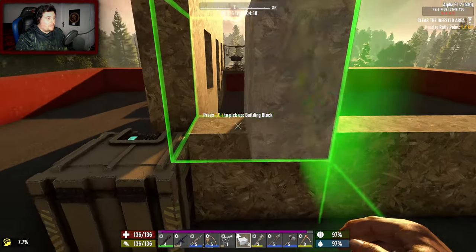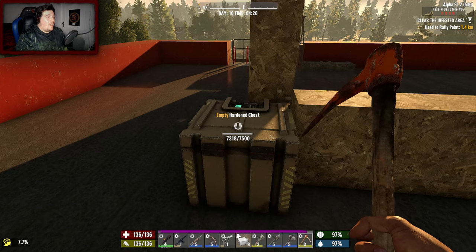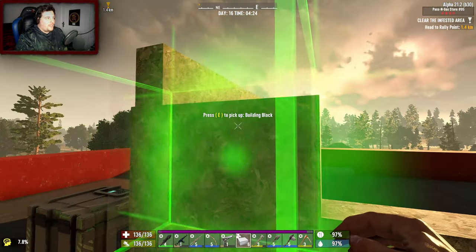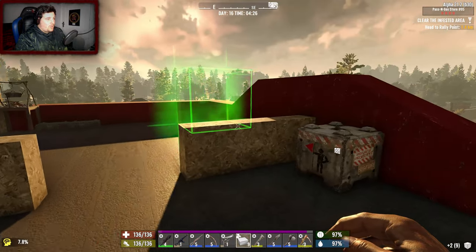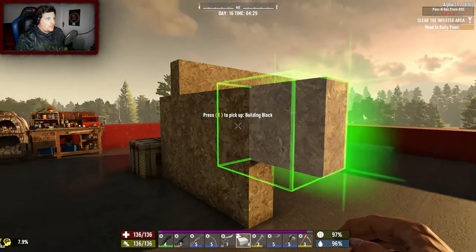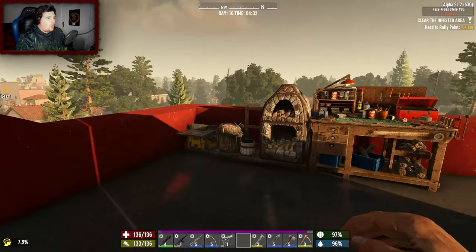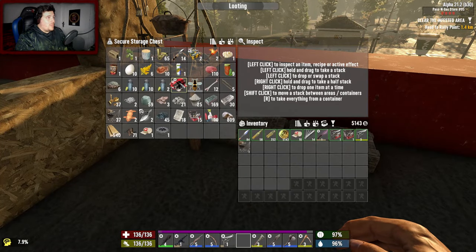I need to get rid of this — it's kind of in the way. Can you guess how many hit points it is? Seven and a half thousand hit points. That'll be something I'll have to do overnight. I wanted a nice big doubler so that is the middle — I kind of want it to be quite open here, right in the middle. This whole roof is our base to do whatever we want with.